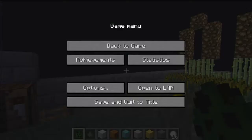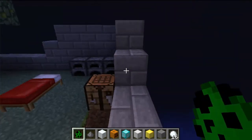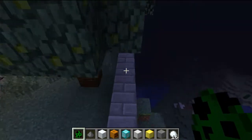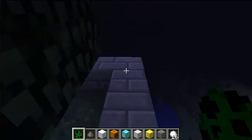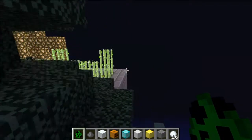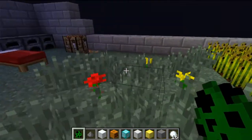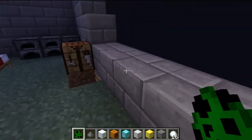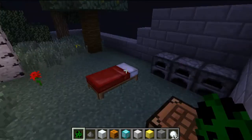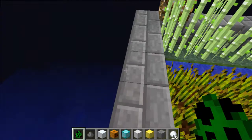This mod covers a change in the behavior of creepers — specifically, it changes their AI. It makes the ambient sounds of creepers at least a bit useful, because if you go to your resource folder you can see some ambient files for creepers that actually have no use or aren't used at all. This mod changes that.